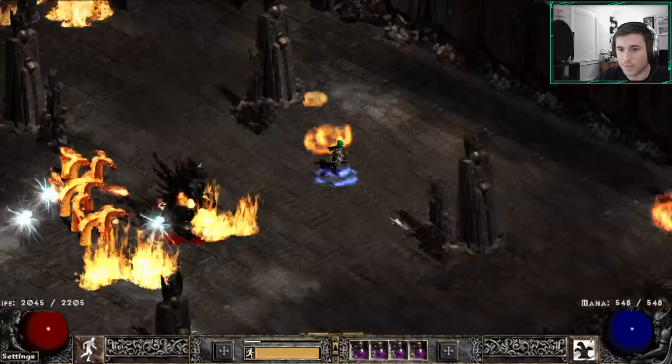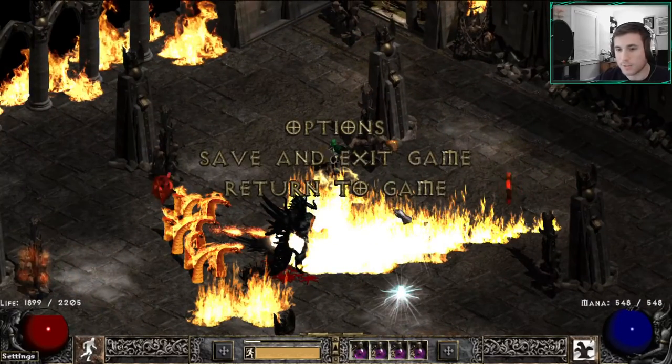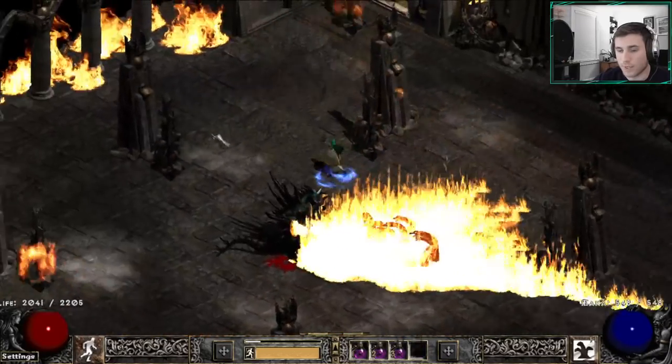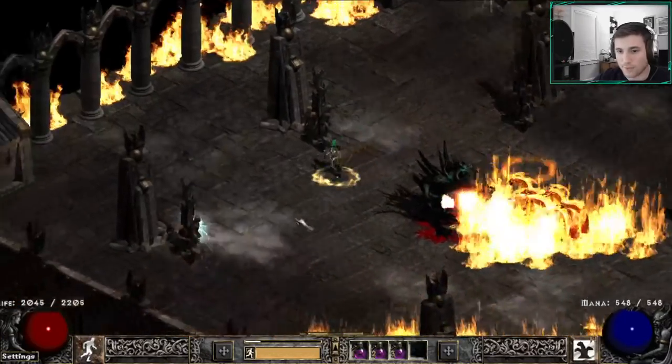This is the Firestorm attack — this can also be particularly dangerous. You never want to stand in it because it deals physical and fire damage over time. Based on how many projectiles are hitting you, the damage can really stack up. When you see him doing this Firestorm attack, just step out of the way. A lot of this fight is trying to avoid the more dangerous attacks you're not well protected against, while also taking him down.